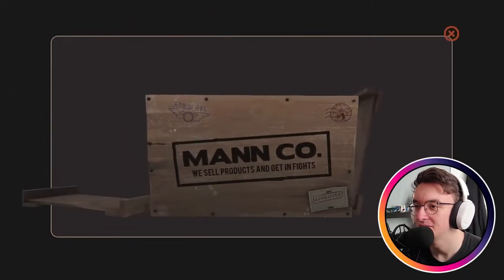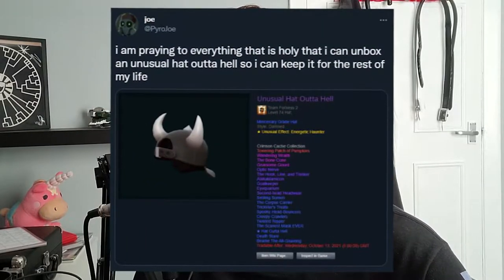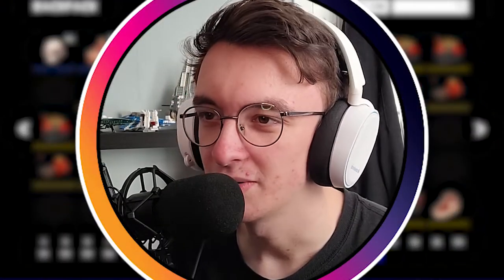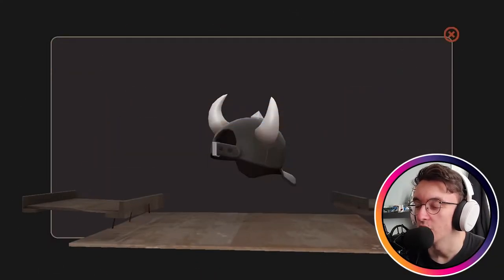Number six: Hat out of Hell and a Tour of Duty Ticket — love to see it! Joe Pyro tweeted that he wanted to get an unusual, and I said I'm gonna get one before him. I thought this could have been it, but it was not. Number seven — I'm hoping I do get an unusual in this unboxing because that'd be really sick. Another Strange one — that is a direct upgrade. I love that.